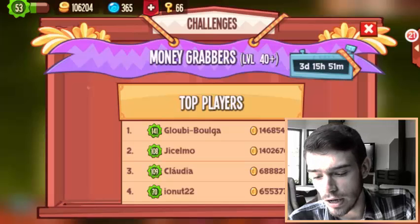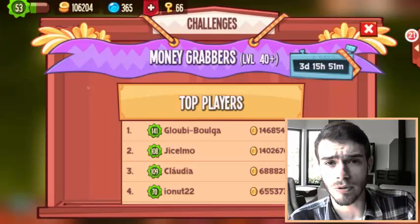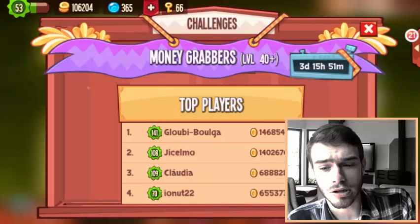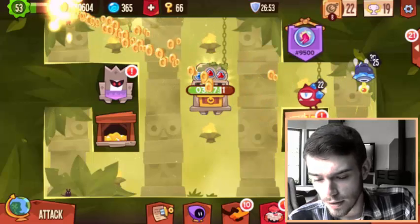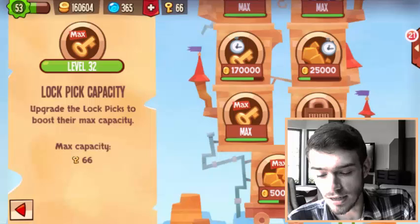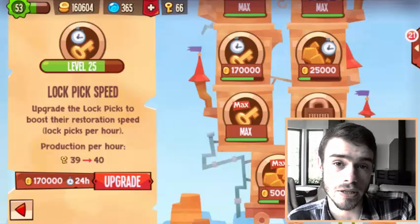So how can you increase your score in the Money Grabbers challenge? Well, it all comes down to two factors: how much gold you steal from an attack, and how many attacks you do. Everything which lets you increase those two numbers will grant you more gold. So you can upgrade your keys, your max amount of keys. Your lockpick capacity and also your lockpick speed are important as these determine how quickly you replenish your locks. I definitely advise upgrading those if you want to compete in the Money Grabbers challenge.